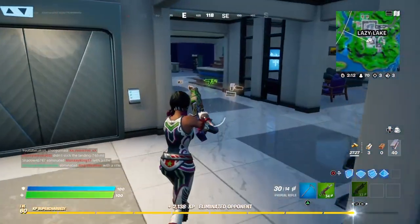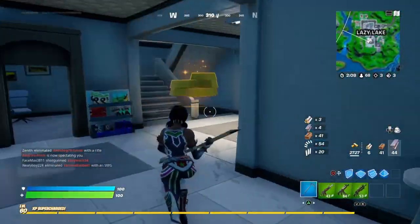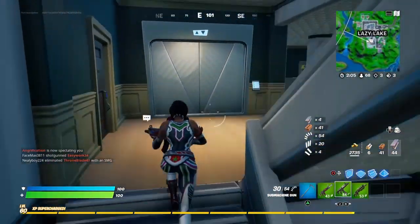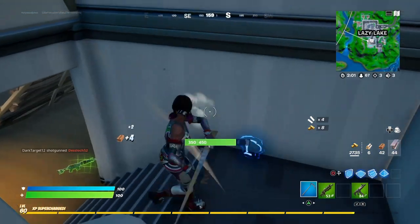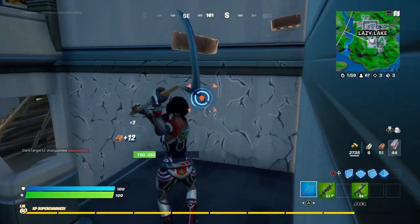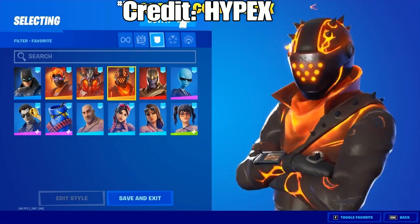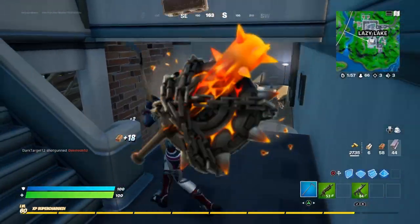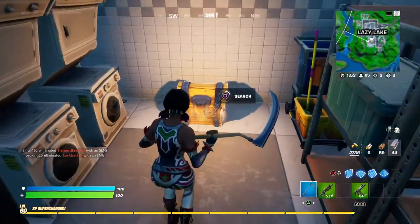The last skin is a re-skin of the Rust Lord. The Rust Lord is a really OG skin — a lot of OG Fortnite players have it. But I know a lot of people started playing recently and don't have this skin. Honestly, I think this Rust Lord re-skin is cooler than the original. It also comes with the Tire Fire back bling, and I think the skin and back bling are both really nice.